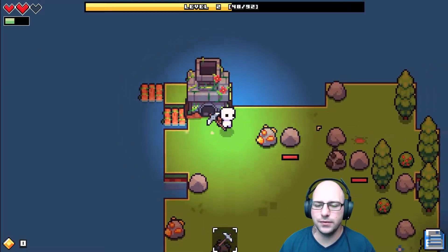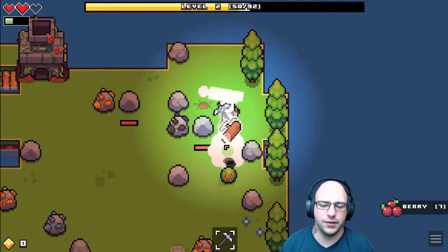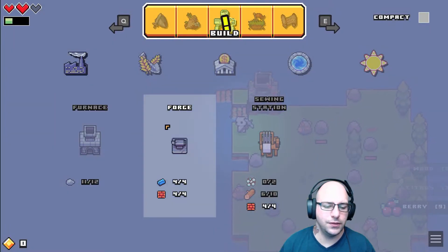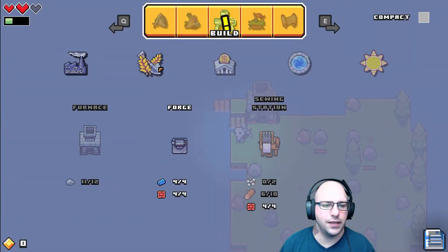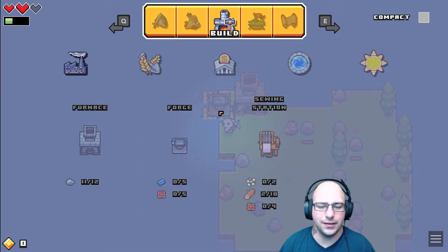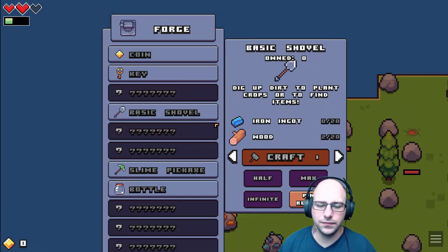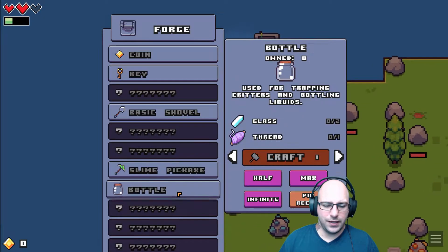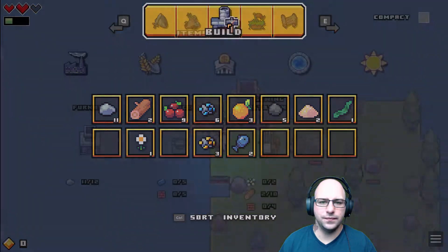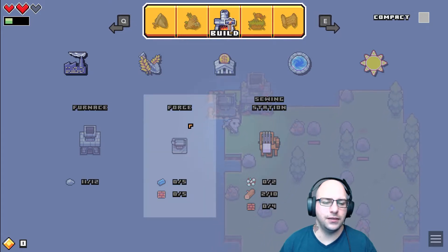We only need one more. Let's get some more wood — we can make one more and put the forge right there. Let's put the wood — this button, that button, and this one. Now I should be able to place it right next to it. There we go. That's what the exclamation was — it was telling me to make a forge.